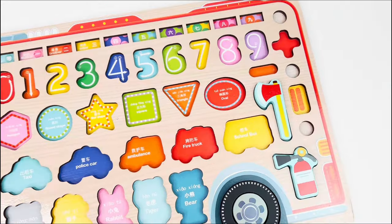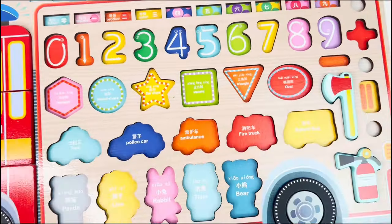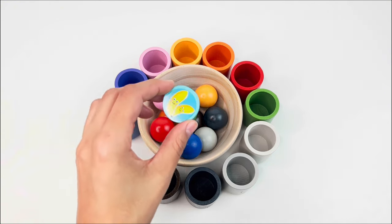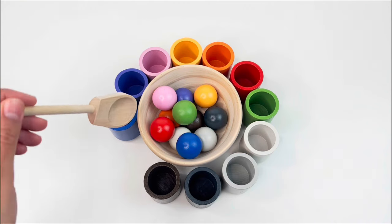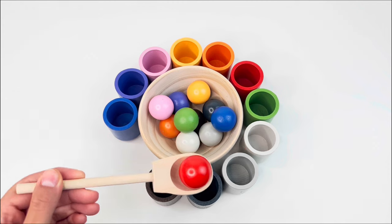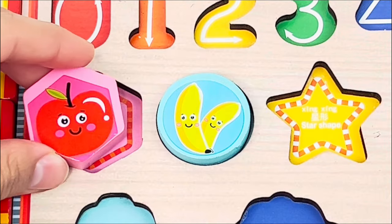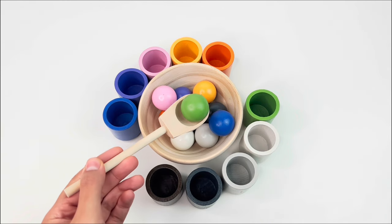Great job! Now let's start from the shapes — we need to find the missing pieces. Here are some balls and some cups. Where does this light blue ball go? Right here! Oh look, we got our first shape — a circle. Next we have the red ball. Where should it go? Let me see... yes, right here! And here we have another shape — a pentagon. Next we have the green ball, alrighty.